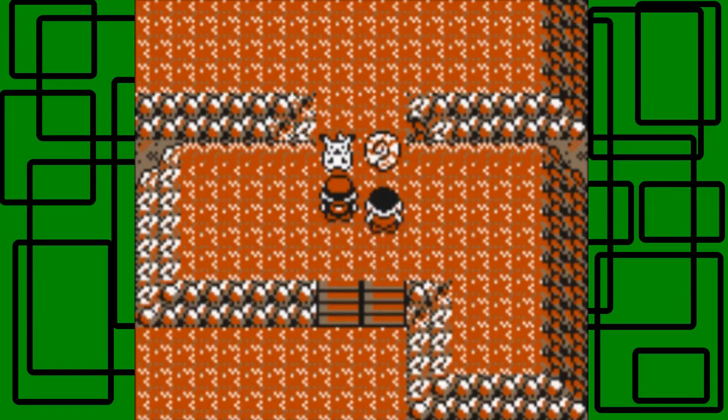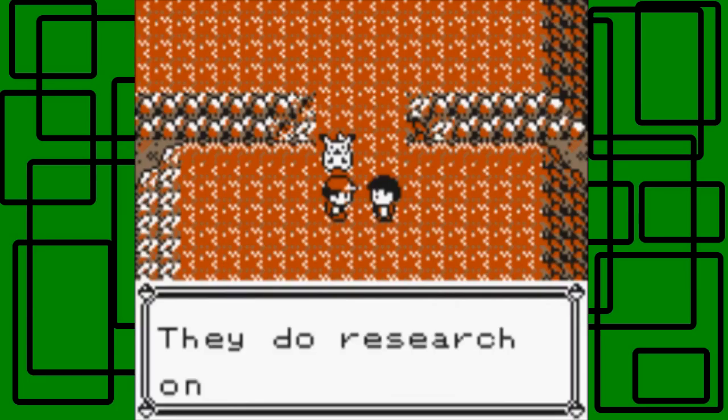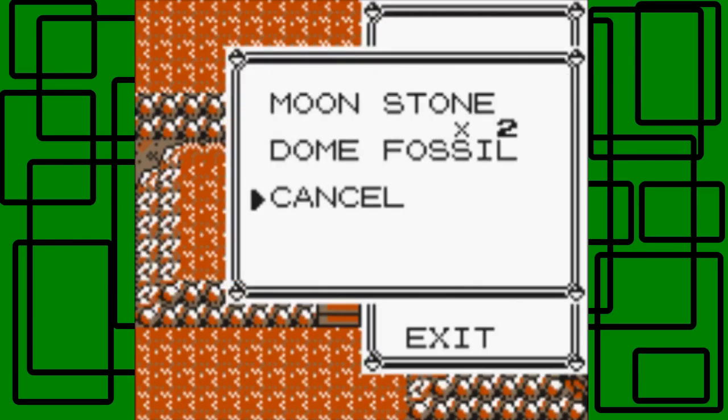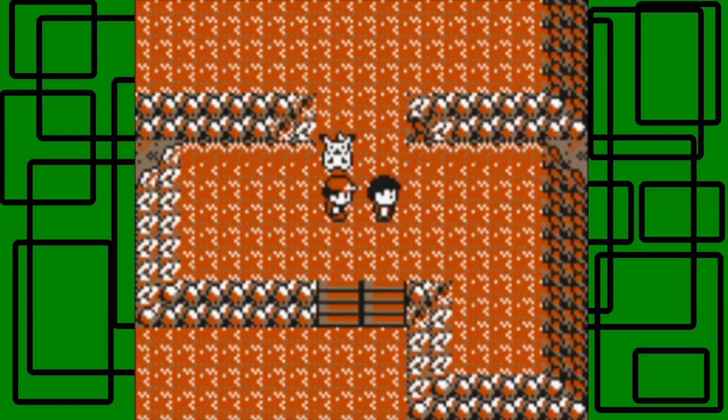Pikachu jumps in front to make sure we only take one fossil. The old man says far away on Cinnabar Island there's a Pokemon Lab that does research on regenerating fossils. I don't even have a town map — it's in my PC to save bag space. Cinnabar Island is south of Pallet Town and you need Surf to get there, which isn't until around the 6th Gym Badge. The 7th Badge and Gym Leader are there, so it's going to be a while. I have Storm up front for the upcoming battle.